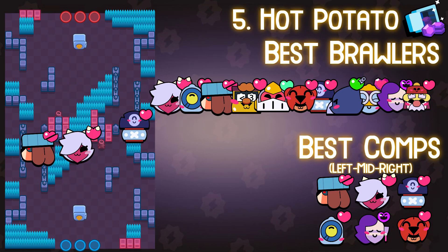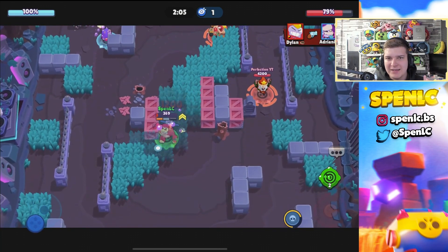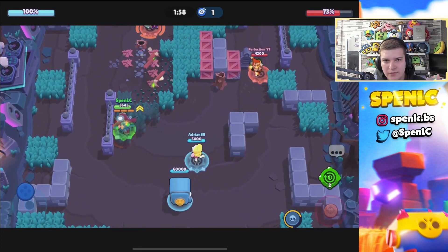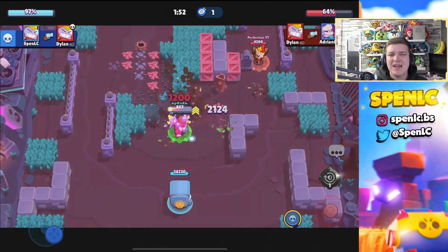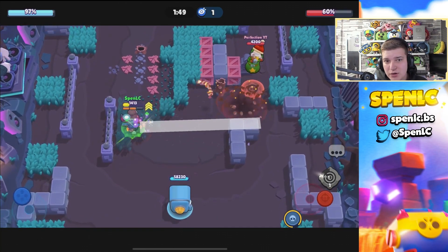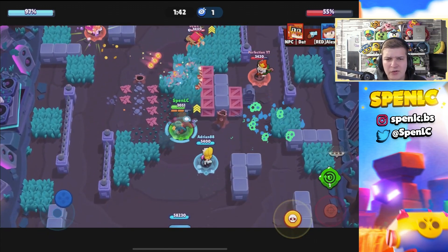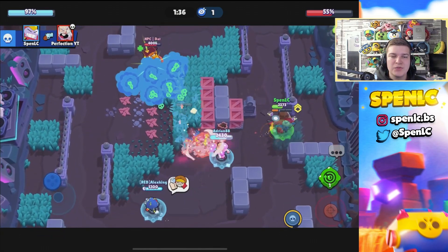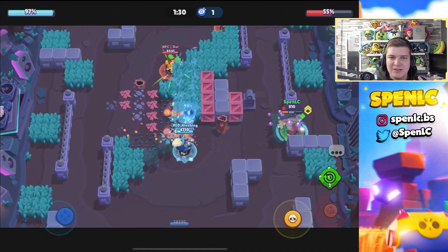Moving into the final heist map, we have Hot Potatoes. Colette down the middle is always strong on this map and really good at countering tanks. Daryl on the right-hand side — that brawler with lots of pressure is essential on heist. I went with Ruffs because his wall-break capabilities are so strong here; it's basically a better Rico right now. Surge is also incredibly strong on this map, picked a lot in competitive because it counters tanks so easily.